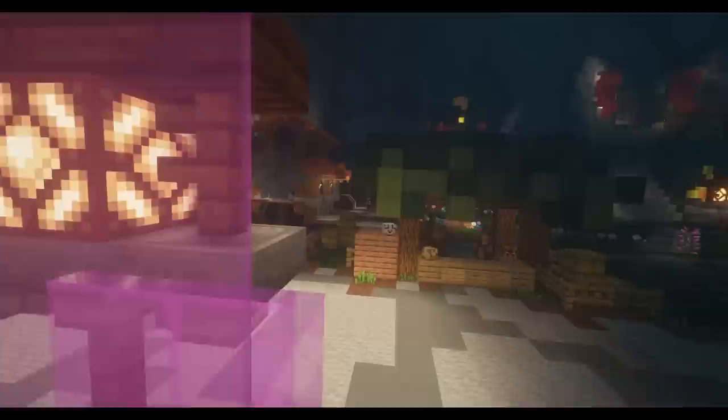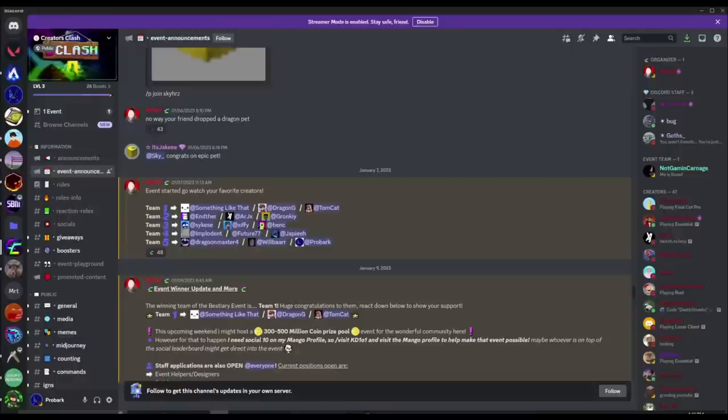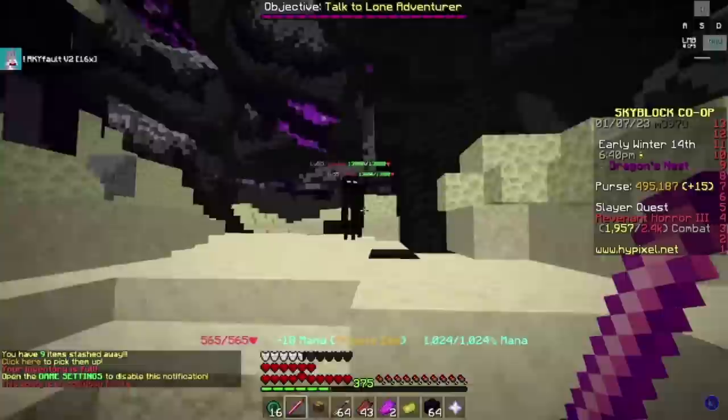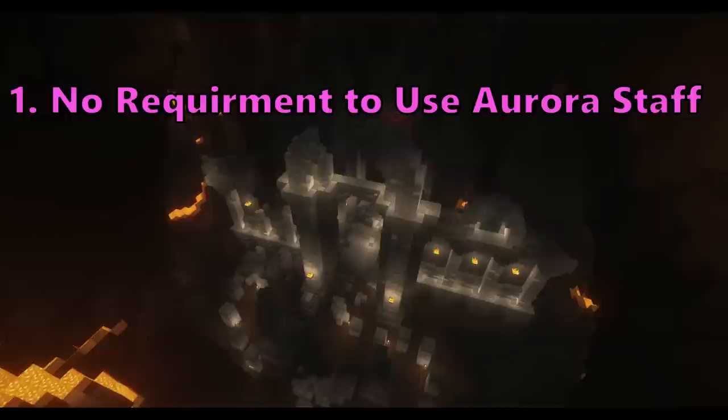Now, how am I actually doing this? I'm going to be using a weapon I used in an event a few weeks ago. Long story short, I got invited to a Crater Crash event hosted by KD, where the main point was to kill mobs with tougher mobs giving more points. That's when I discovered the Aurora Staff — it is literally the perfect early game weapon. Number one, Aurora Staff has no requirements; you don't need a certain combat level or catacombs level to use it.